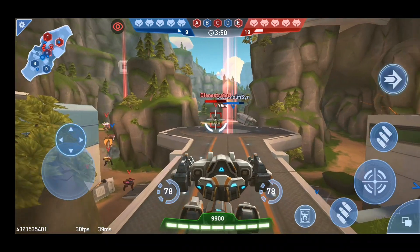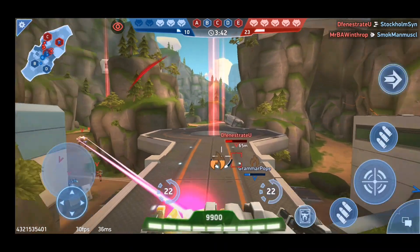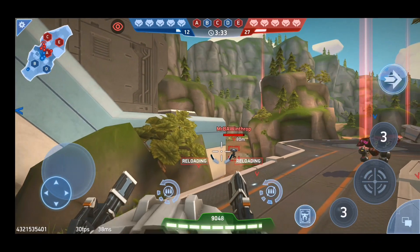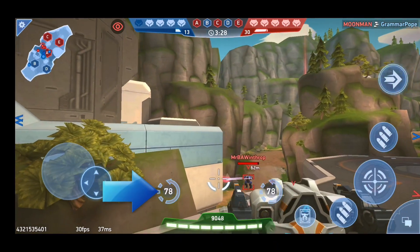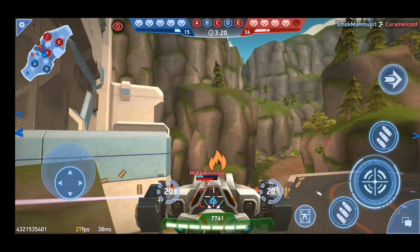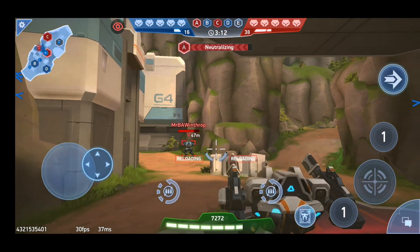At the bottom of the screen the green number showing 9900 right now indicates the amount of health. If I am getting hit by an enemy you can see it's reducing — that is my health. Just above that you can see the reload button. When I'm shooting at the enemy robot the ammunition count reduces, and when it's all used up it automatically gets reloaded.